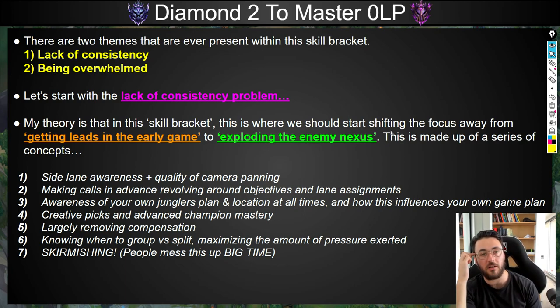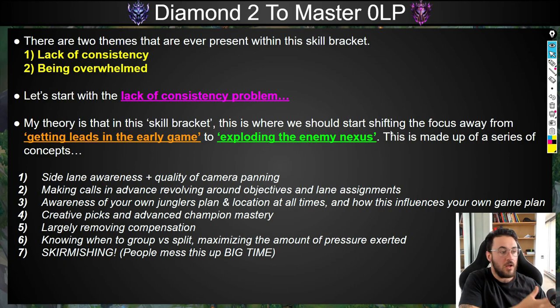There's no way around it — skirmishing is brutal and you've got to put massive emphasis on it in your own reviews. How are you using your abilities? Did you correctly identify the key threats on the enemy team? Did you identify your role in the comp and how your champion needed to position and fight? Did you need to peel, dive, or be at the objective early? What are the trends as to why you're losing or winning skirmishes?